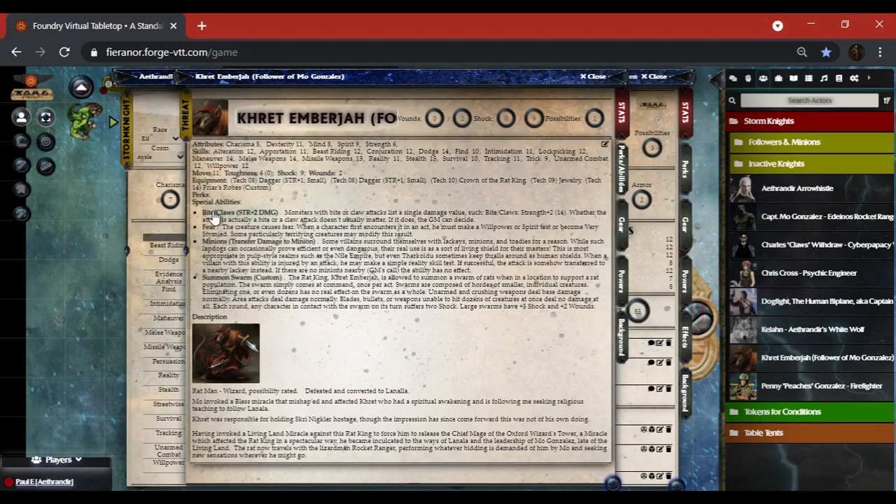You've got all of your basic attributes and all of your skills. GMs, you need to understand that your skills are going to be filled out with their full value — they are not considered adds. You will not be putting in adds and then getting a full value from the combination of your attribute and your skill adds. Move, toughness, shock, and wounds are all there.